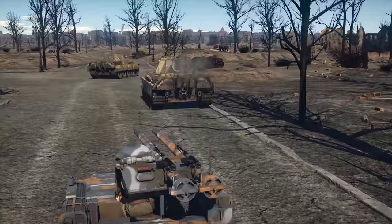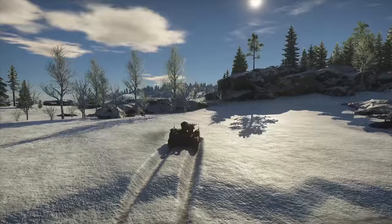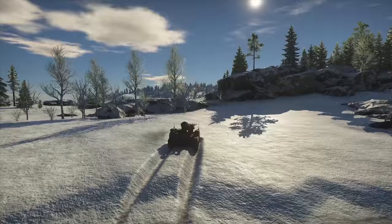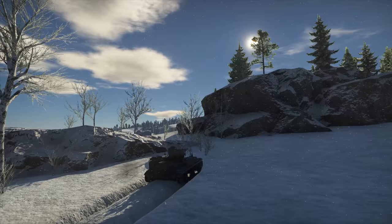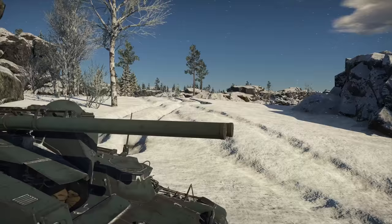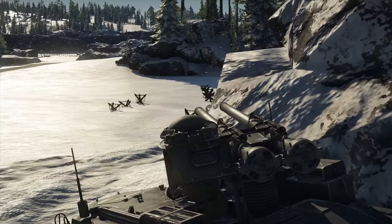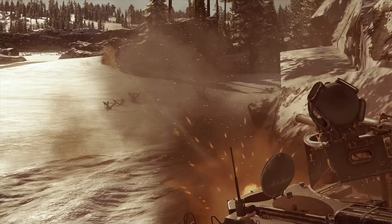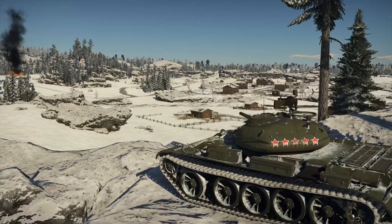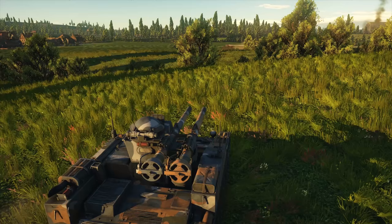The Type 60 self-propelled 106mm recoilless gun is another reason why Japanese armor deserves to be treated with a degree of fear and respect. Just look at it — a light tank with barely any armor and almost no crew protection that is also a chore to drive. But there's a damn good reason to fear it — two reasons, in fact. The Type 60 mounts not one, but two M40 106mm recoilless rifles as its main armament. It has a low ammo count with only 10 shots, but these are HEAT rounds that can penetrate up to 300mm of armor, so no one can escape your wrath, even enemies with the toughest hides.